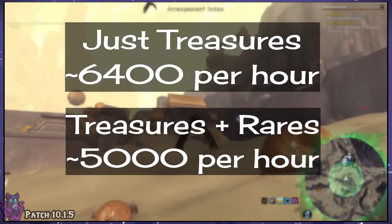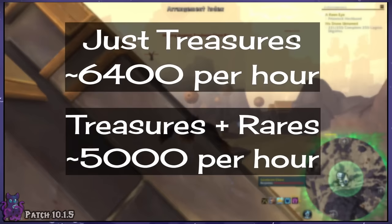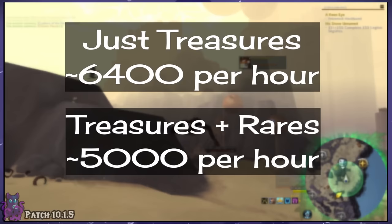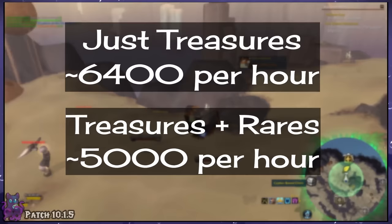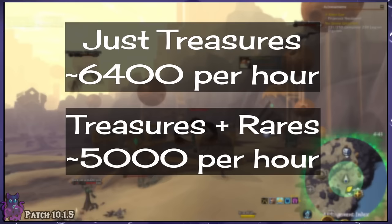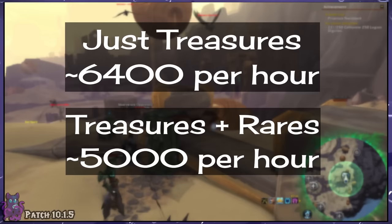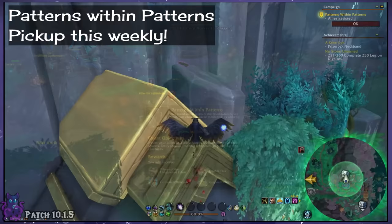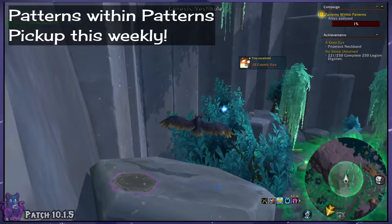Here are my average results from farming just the treasures versus including the rares. With just treasures, I had an average of 6400 anima per hour. When I included the rares, that actually dropped down to about 5000 per hour. These tests weren't with druids either, so it'll be even better than that if you use one. The real advantage here is that it's easy and endless — no waiting for world quests or resets. Plus, you can do these on any level 60-plus alt since you won't need to worry about killing rares. I recommend level 70 if you choose to include the rares. Before you officially get started, make sure to pick up the weekly quest here from Bolvar. Each treasure counts only as a mere 1% for that weekly quest, but trust me, you will be farming more than 100 treasures, so you're covered there.